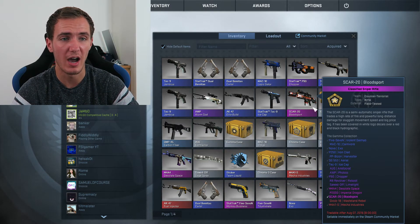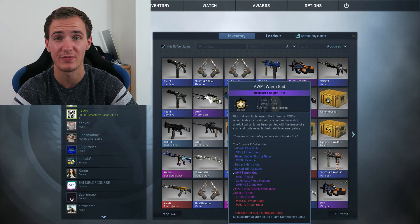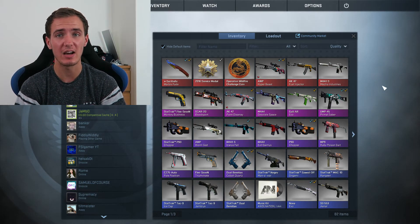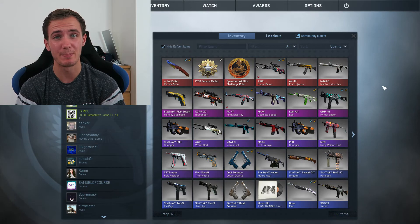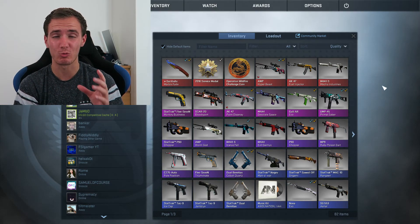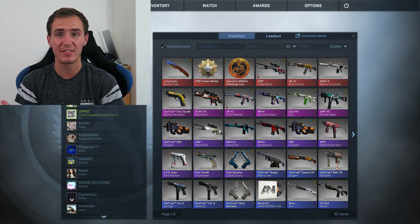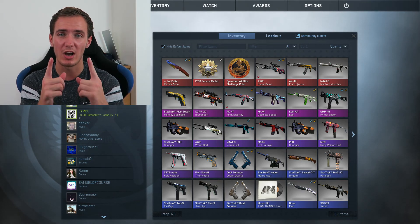We started off on a high with a pink in our first case, and then it went pretty much downhill from there. This was field tested, and the AWP again was field tested. That was a pretty disappointing case opening — just got to get rid of those cases. I hate having so many cases in my inventory. The best thing we got was that pink, a gun I don't really use. I did get a very good one last time, so this kind of makes up for it. If you enjoyed the video, make sure to slap a like on it, let us know in the comments if you've opened anything decent recently, and subscribe if you're new to see more case openings and other CS:GO videos. Thanks for watching — see you guys in the next video.